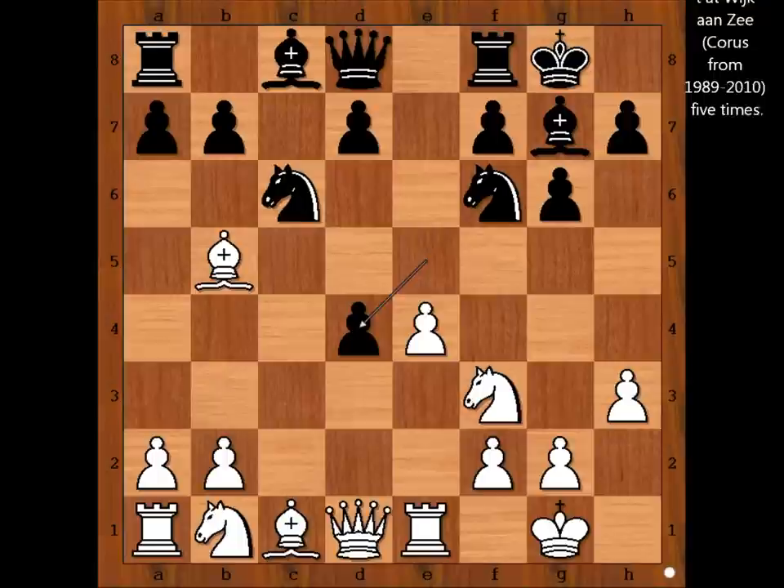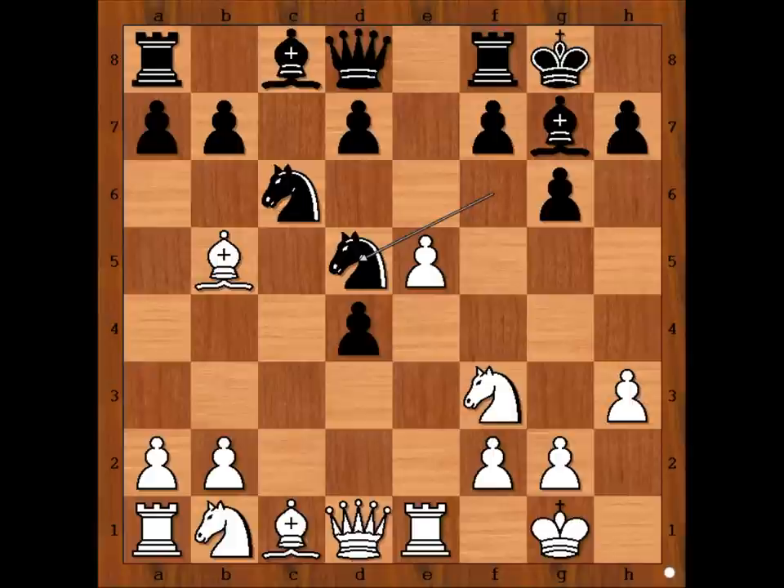Anand played e5, attacking the knight. Knight to d5. Is it time to take the pawn now? Maybe. g3, bishop to g5 — developing the piece with tempo, attacking the queen.